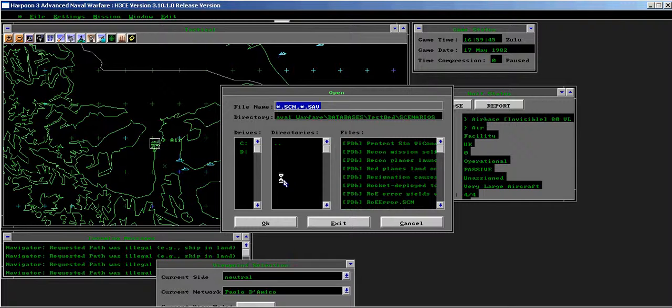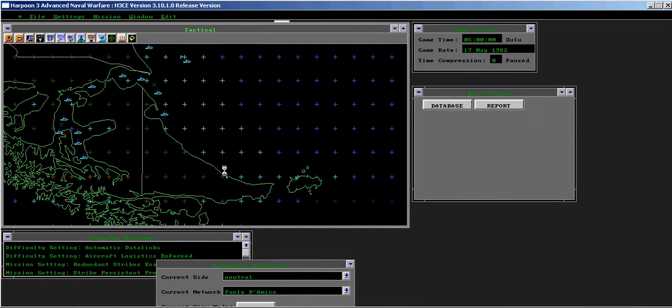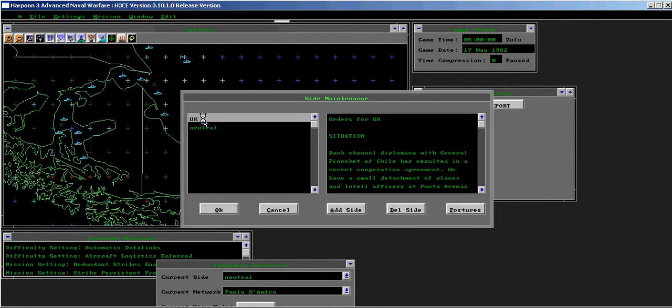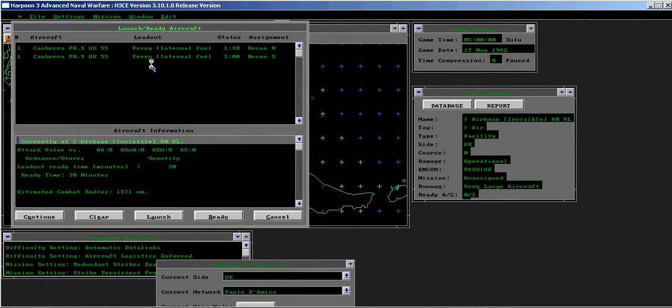Load the recon mission self-deleted test scenario into the scenario editor. Examine the UK side to see that there are two missions assigned for the Canberra.